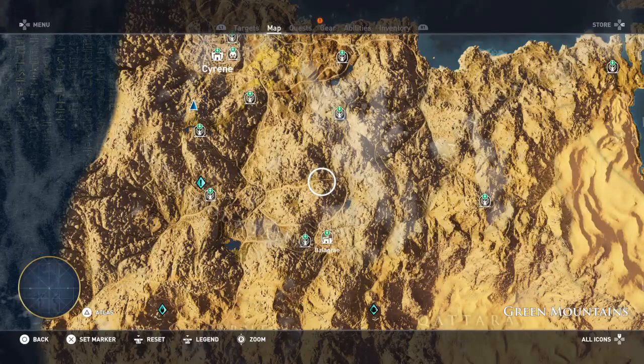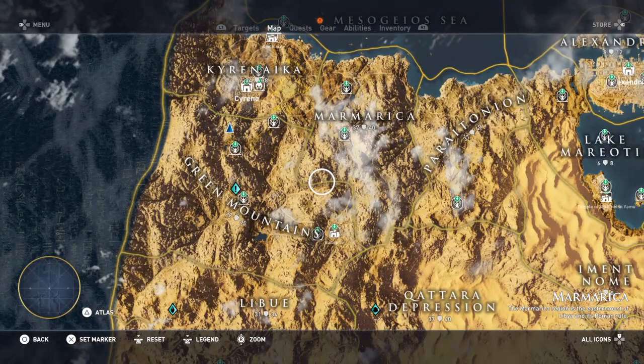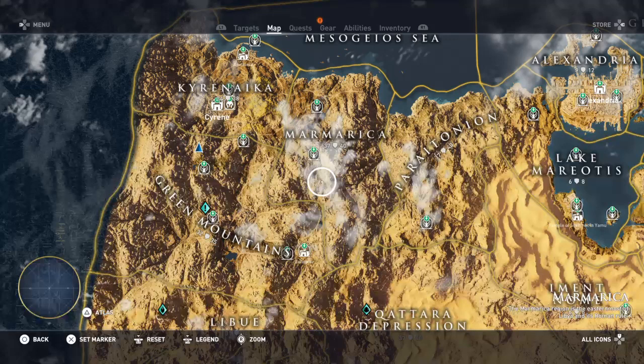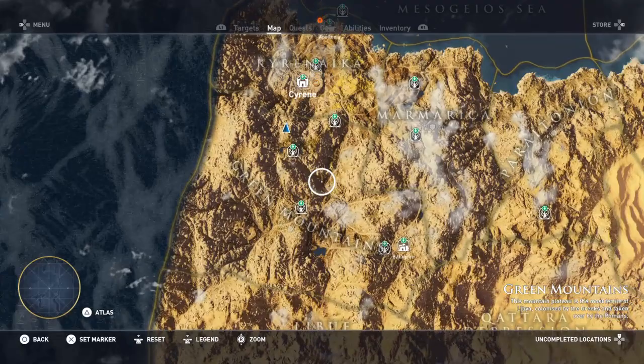Hi guys, three quick tips to get your Old Habits trophy. First, manage your map legends. As you can see it's set on all icons. If you press the down d-pad button, then up d-pad button, it will hide photos from uncompleted locations. As you can see, let me zoom in a little — see the question marks.